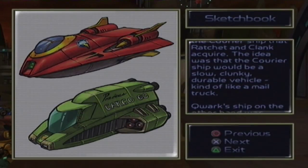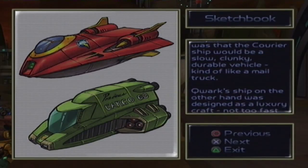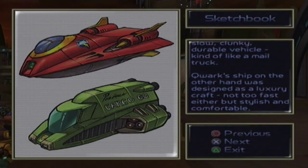Finished sketches for the Quark Ship and the Courier Ship that Ratchet and Clank acquired. The idea was that the Courier Ship would be a slow, clunky, durable vehicle, kind of like a mail truck. The Quark Ship, on the other hand, was designed as a luxury craft — not too fast, but stylish and comfortable.